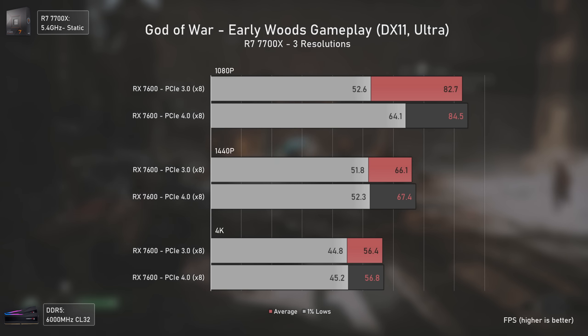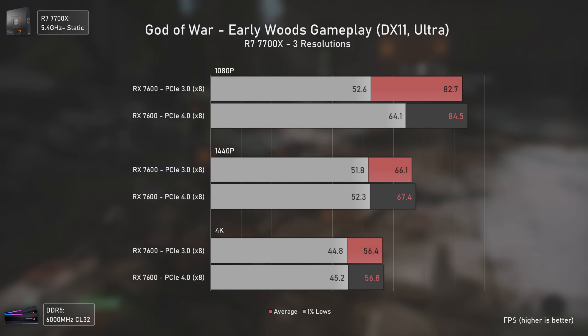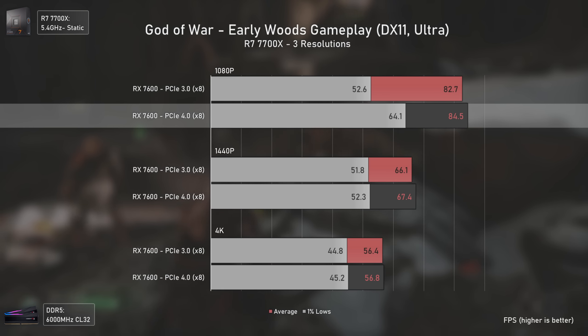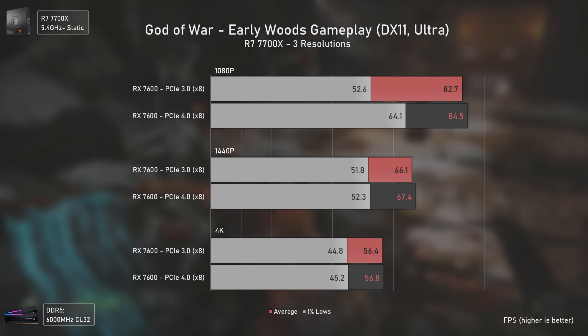God of War also likes bandwidth very much, and I was thinking the biggest difference would be at higher resolutions, but that's not the case. The biggest difference was at 1080p, with PCI Express 4 delivering considerably higher 1% lows. Besides that, the results were more or less the same.